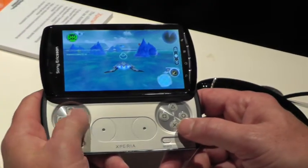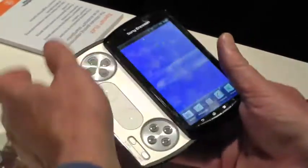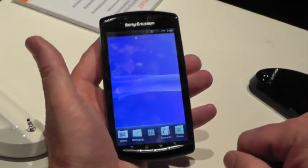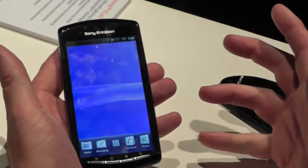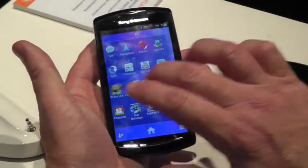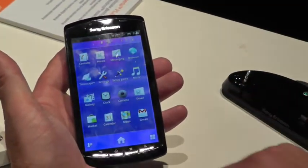Can you show us a little bit more about the phone itself? Let's back out of all this. This is a full-featured Android smartphone. It comes with the latest version of the Android platform, Android 2.3 Gingerbread. Plus you have a familiar interface — you have the Android application tray.